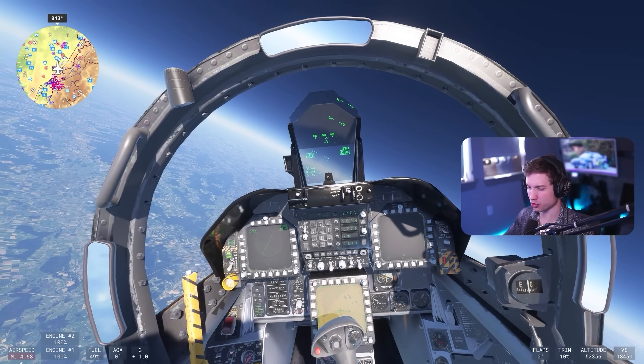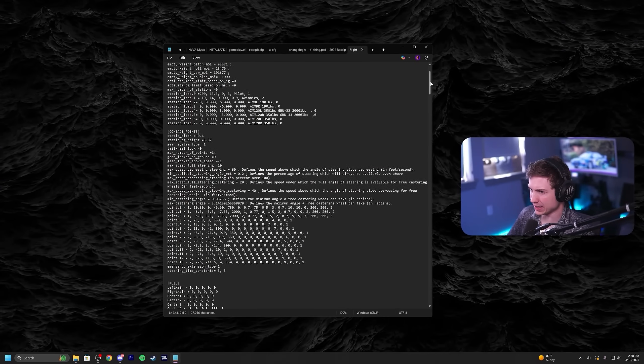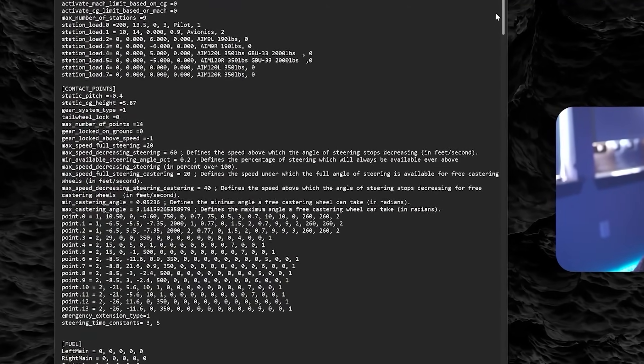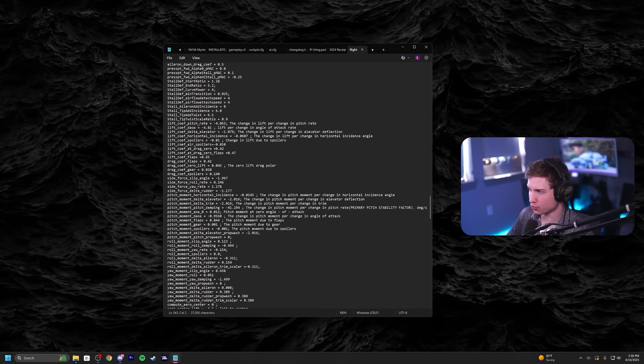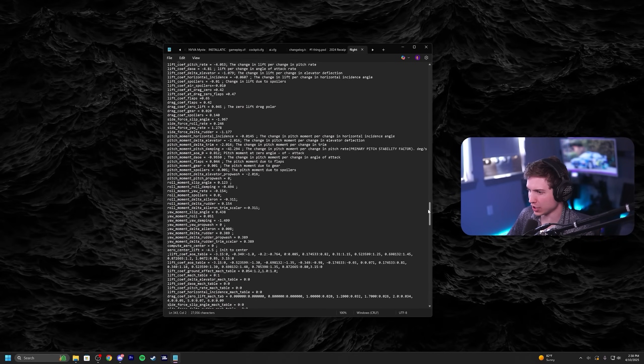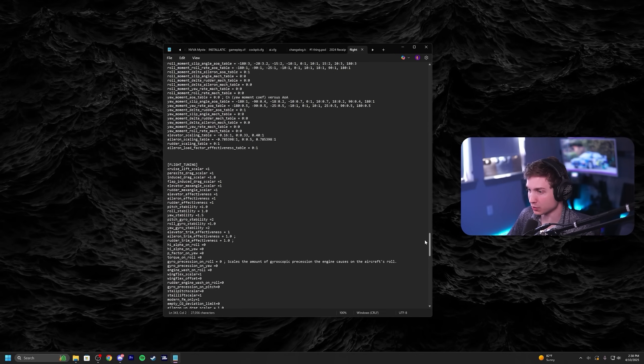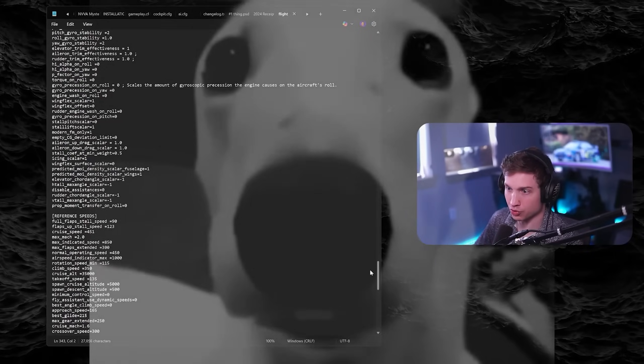Let's get rid of some drag — we have too much drag on this thing. Back into the files, but this time I have the flight model file open. Basically, anywhere we see drag coefficient, we're going to change to zero. We'll fast forward until we're loaded back into the sim with no drag.